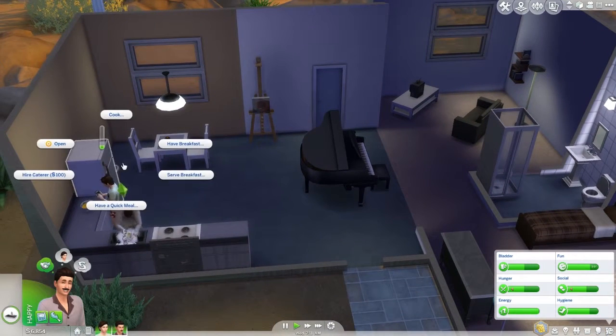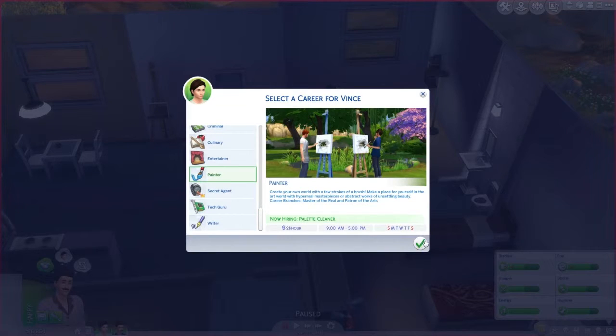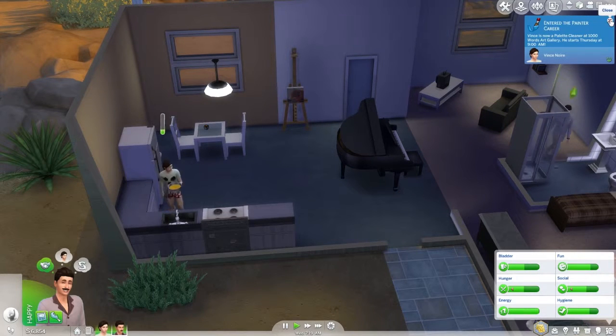He's still hungry. You go to the toilet. A thousand words art gallery - great. So we both got today off I assume. Yeah. Practice - right, jokes. Apparently we've got a pretty rubbish computer as well. Not made of money. Let's buy a computer.